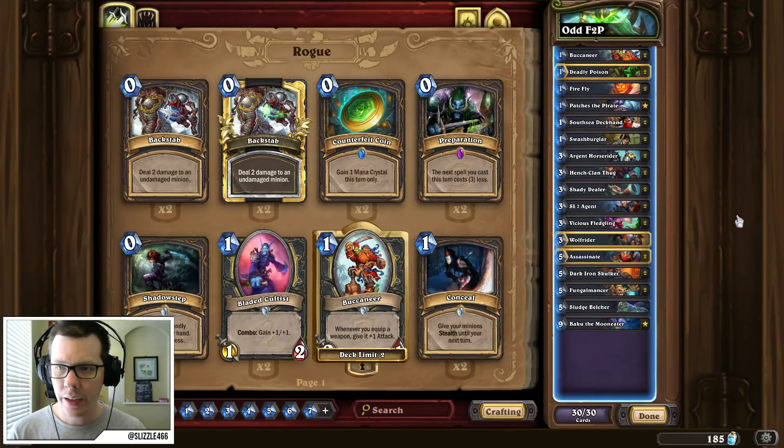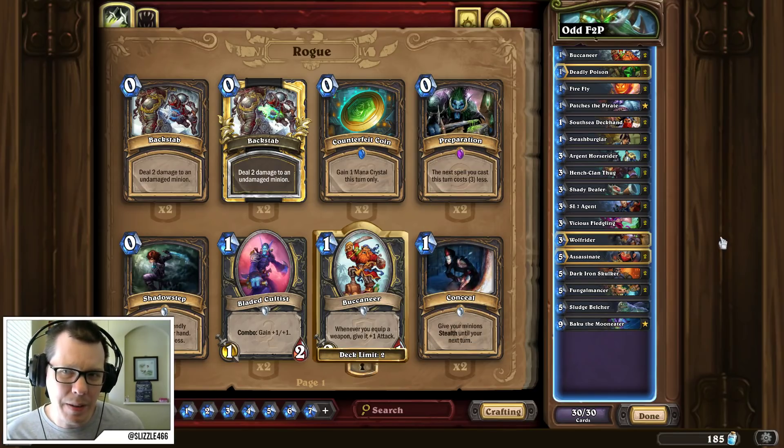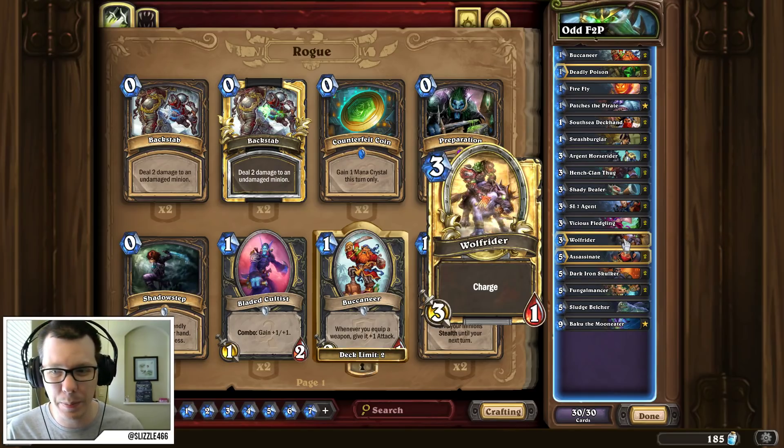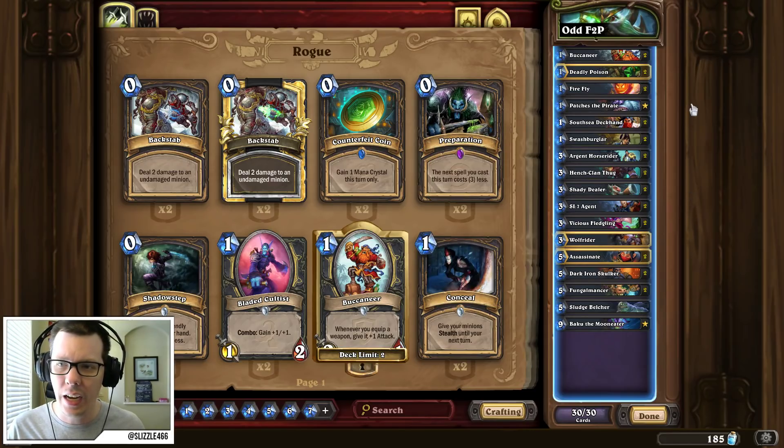Then we have Odd Rogue. Odd Rogue needs to have Baku the Mooneater, of course, and Patches the Pirate. Pirates are what make this deck go over the top. Keep in mind Cold Blood has been nerfed, and so this deck isn't as powerful as it used to be. To try to make it free to play, Vilespine Slayer is an epic, so I replaced it with Assassinate. We're also not running Leroy Jenkins, which maybe we don't need since we're not running Cold Bloods anymore. We're running Wolf Rider as kind of our free-to-play Leroy. We're not running the epic pirate card, so we're running Vicious Fledgling instead. But overall, this deck is still pretty powerful, and you'll be able to get a pretty decent climb on the ladder with it.